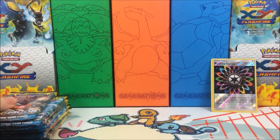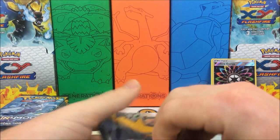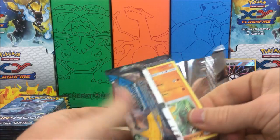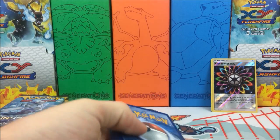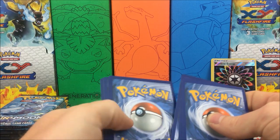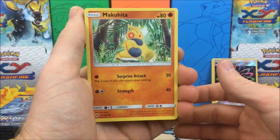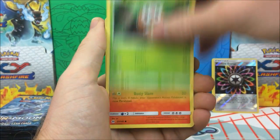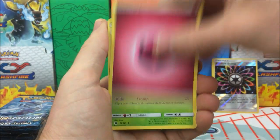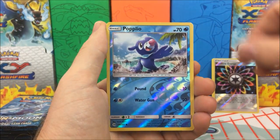Everything else I have already completed. Poogie Soup is being gracious enough to send me the reverse holos that I still need for my master set. I believe there are one or two more gold cards that I need and a couple of hyper rares. We have a Hypno and Popplio reverse holo.